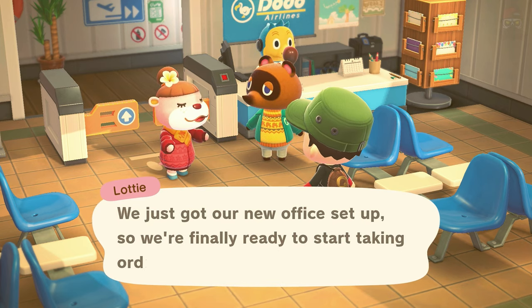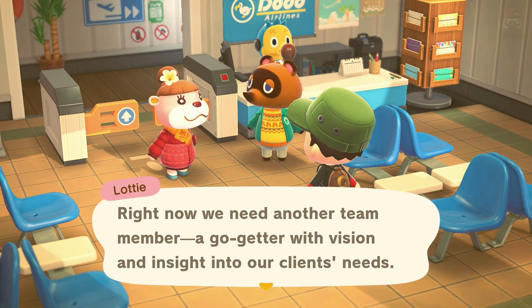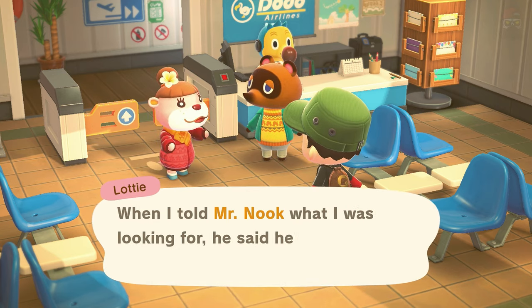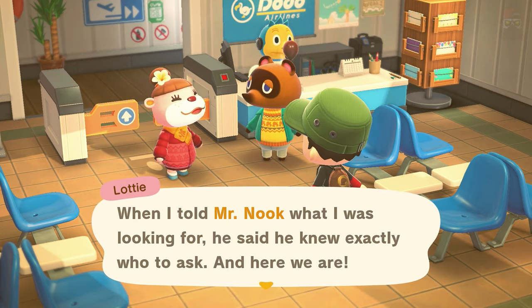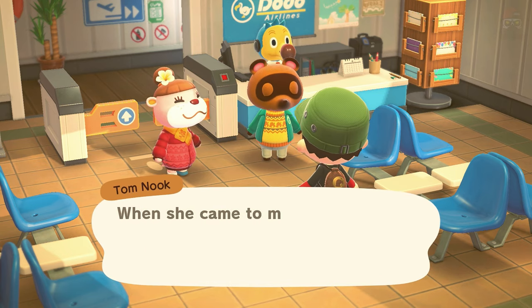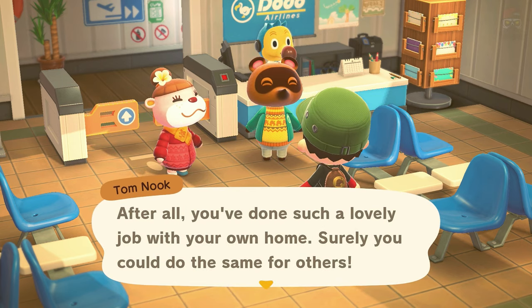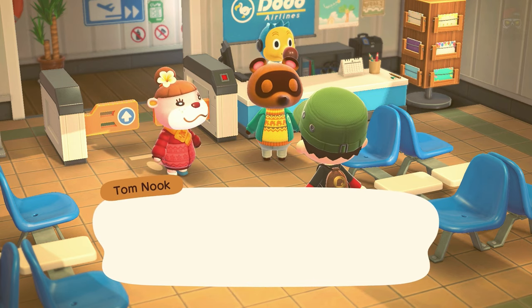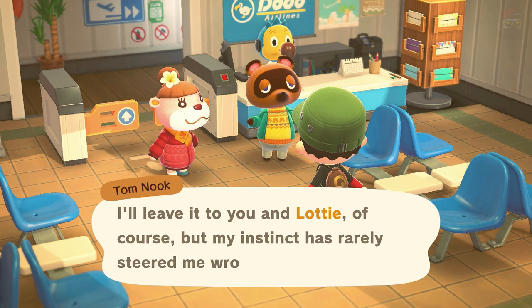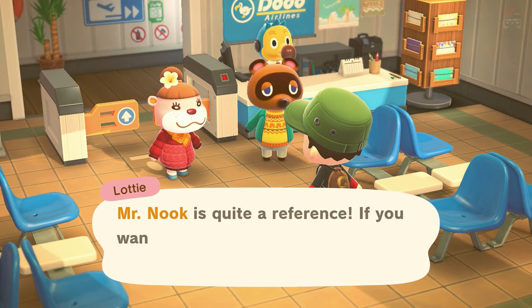Lottie explains they just got a new office set up and are ready to start taking orders for customer vacation homes. They need another team member — a go-getter with vision and insight into clients' needs. Tom Nook knew exactly who to ask. He says: 'After all you've done such a lovely job with your own home, surely you could do the same for others.'